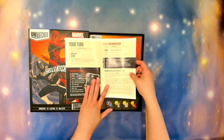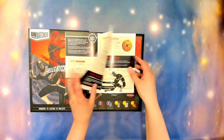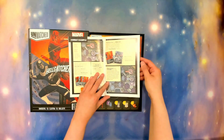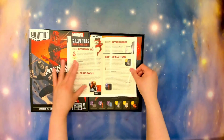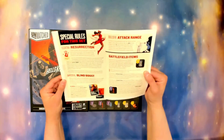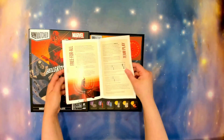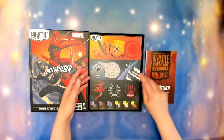Set up, talking about spaces and zones, what you can do on your turn. I love all the artwork in this. And back here we'll get to what's different for these — special rules for this set. We get Electro Resurrection, Blind Boost, Attack Range. That's pretty cool. And then we have Free For All versus Team Play and some Icon References.